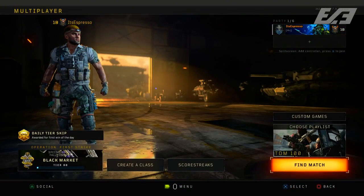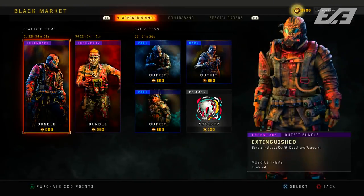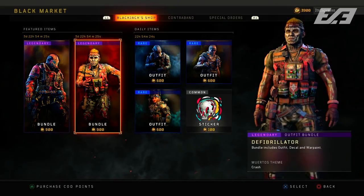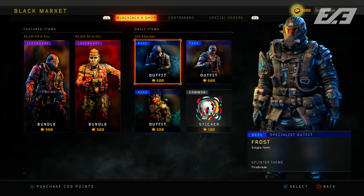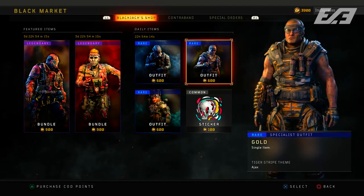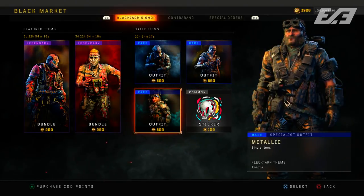Moving over to the Black Market, there have been a few changes. Blackjack Shop is now the default landing page instead of the Contraband stream. The main changes here are new featured items and a new rotation. The daily items will change out daily, and you can continue getting the Firebreak and Crash versions of the Muertos pre-order items, available for 900 COD points each to activate their tier quest line for multiple items.